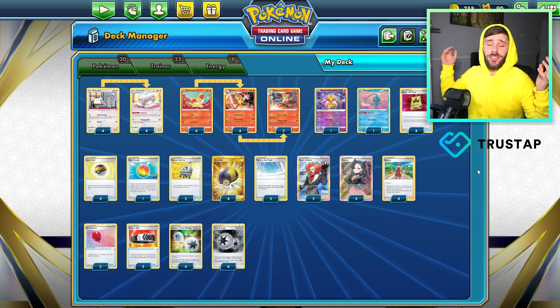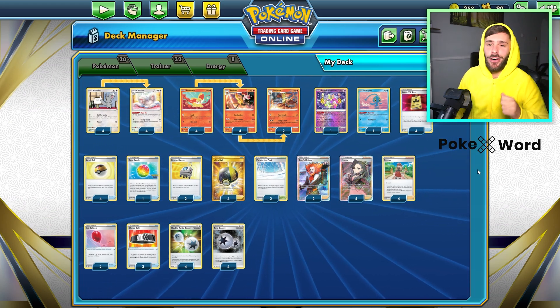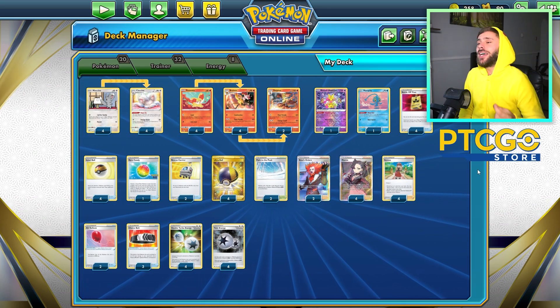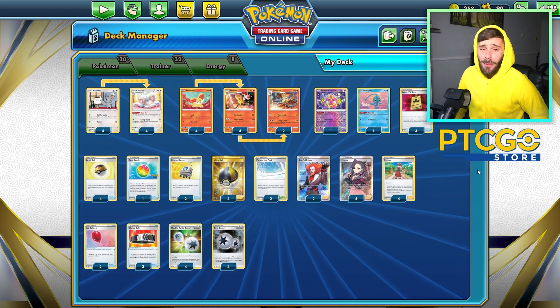That's pretty much a standard single-prize Minccino/Cinccino list. We do have a lot of Marnie for disruption, really good against Lost Box decks. And of course, Path to the Peak for the Lugia matchup — we want to shut them down in the early turns if we can. But we are single prize, just trying to take those big KOs for single prizes and take the wins.